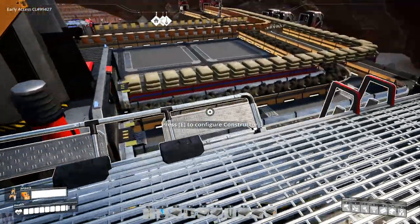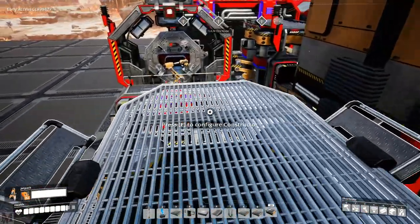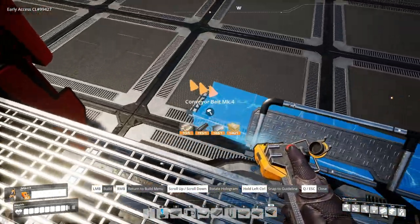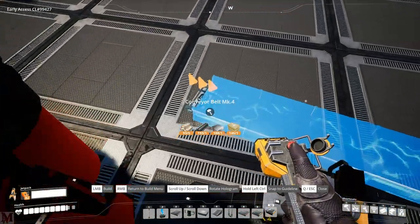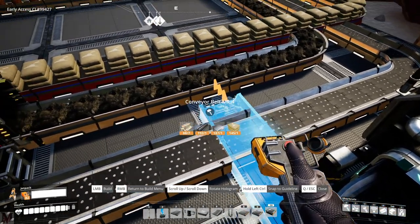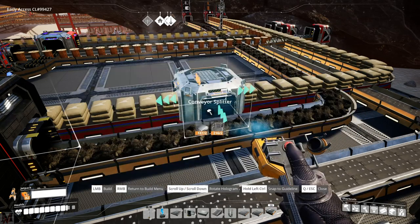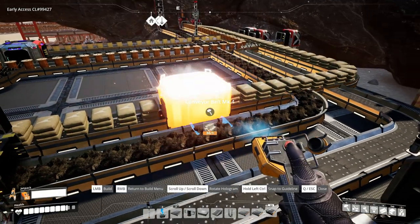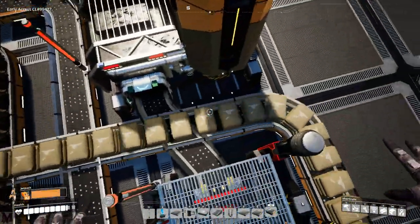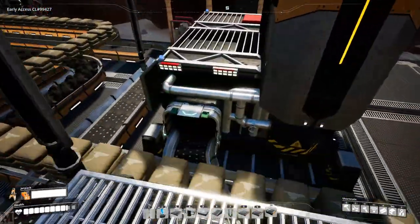This one's doing steel ingots - awesome. This one's doing steel pipes - awesome. Now for the encased industrial beams we're going to need concrete. Look what's over there - there's concrete right there! How are we going to get concrete in there? We'll go like this, come out and down the side, come through here, hook up right there. If I do a splitter right there, perfectly centered - we've got concrete coming between these two machines feeding into there for our encased industrial beams.